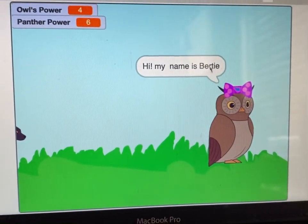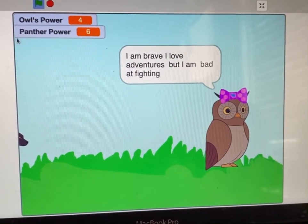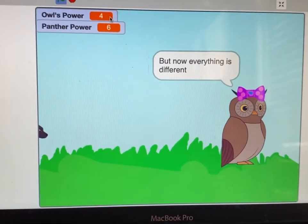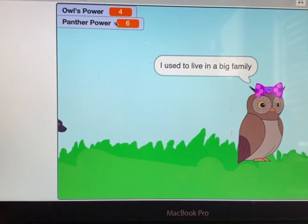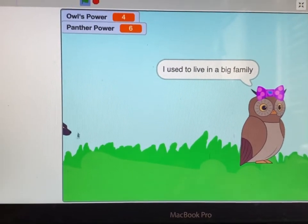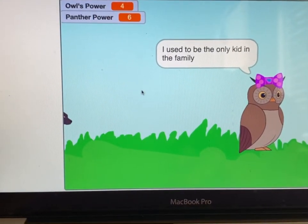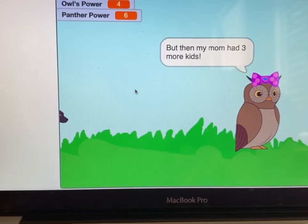The introduction is a bit long so you would have to wait. This is a two-player game, so you need someone to be the owl over here, and the panther. The panther's power scale is over here, and the panther is over here. Read the introductions to figure out part of how to play the game, but I'll tell you right now.